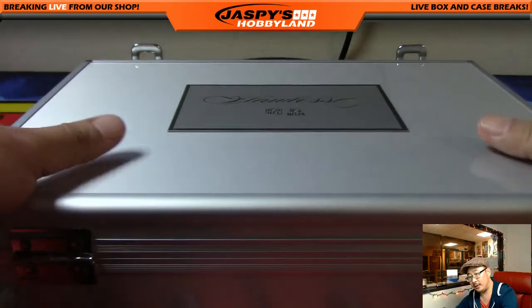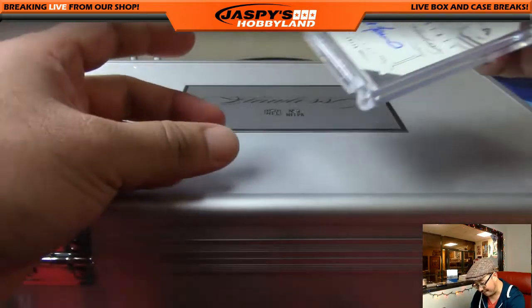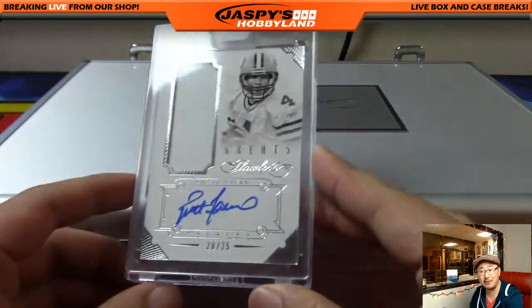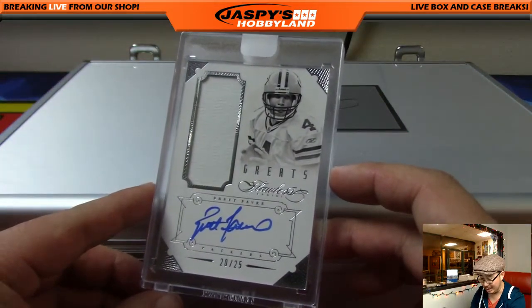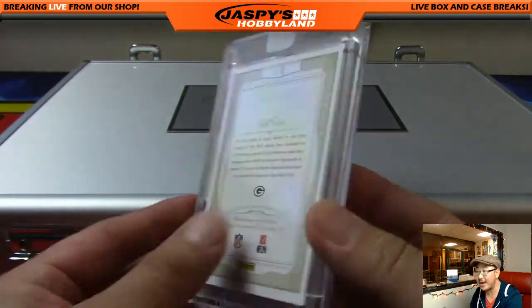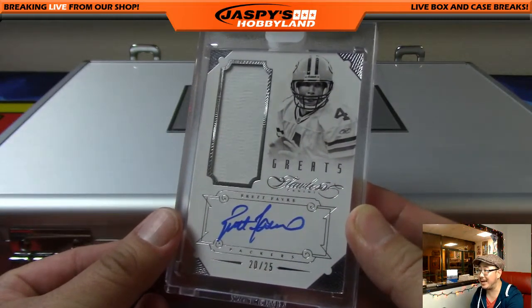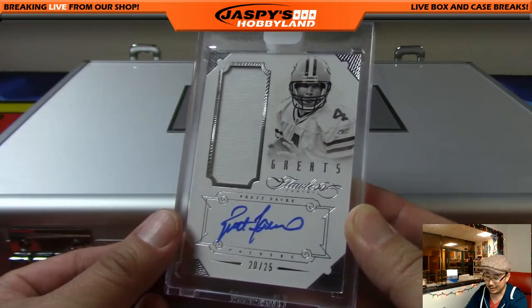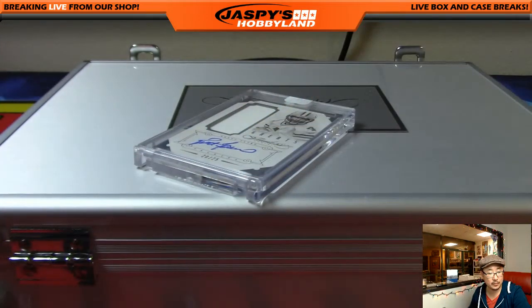And the left side — we've got a Jersey Auto, 20 out of 25, Brett Favre. Wow! 20 out of 25, Brett Favre — Jersey and auto. The Brett Favre goes out to Jefferson with Brett Favre. Congrats, man.